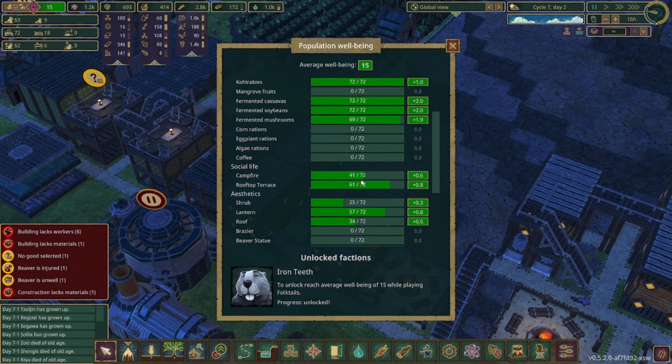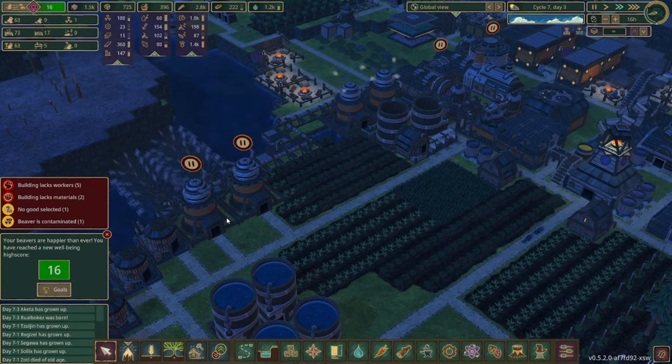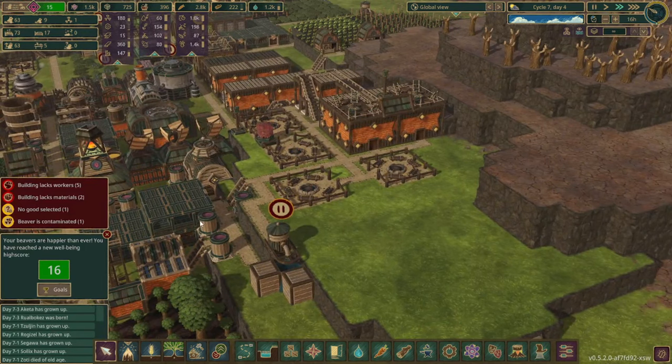It looks like only half the beavers are getting access to a campfire and then not many have roof or shrub access, so let's get those things sorted. Awesome, we got the beavers' well-being up to 16! We did place in a few campfires and aesthetic pieces so it looks like that did the trick. But we're not done there yet — we're going to keep placing some more stuff throughout the episode.